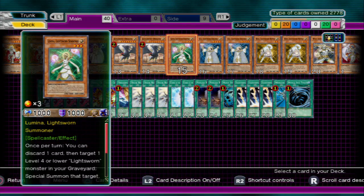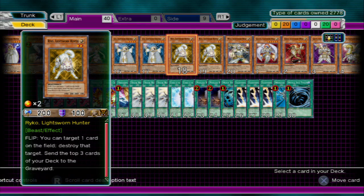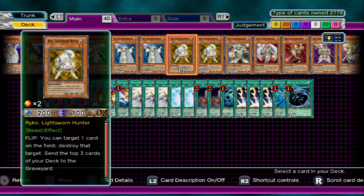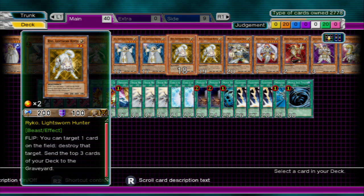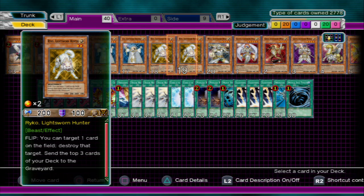She makes you discard three cards from the top of your deck to your graveyard, and Judgment Dragon itself does four cards from the top of your deck to your graveyard. Then we're going to move over to Ryko — just a flip effect monster that lets you destroy any card on the field, which is handy. I run two copies of Ryko and two copies of Lyla.